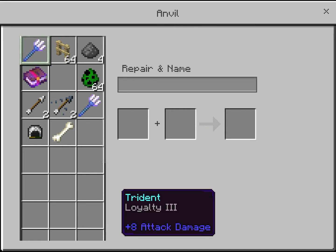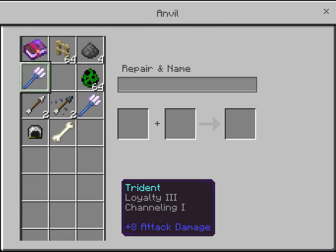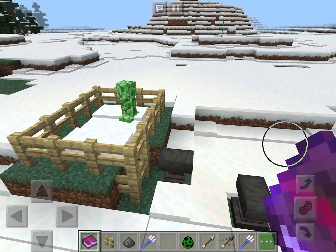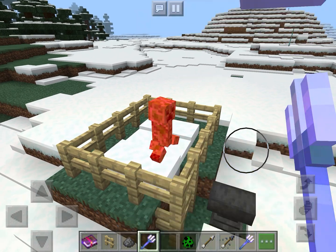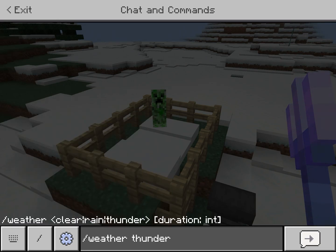That trident — now it's channeling one and then the trident. I think you need to use the — oh no, it has to be thunder. It has to be rain and thunderstorm, I think.